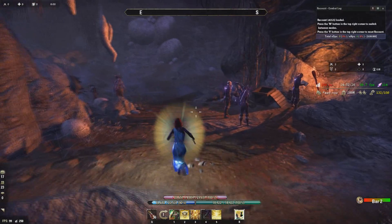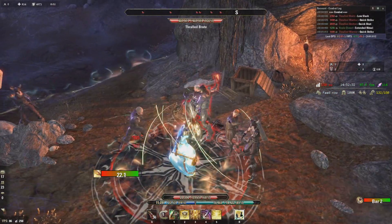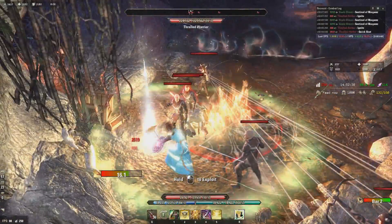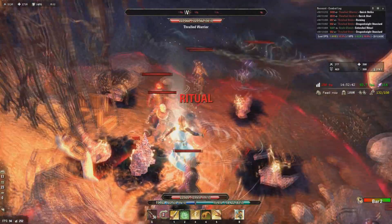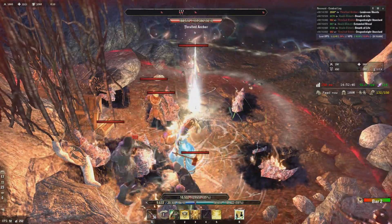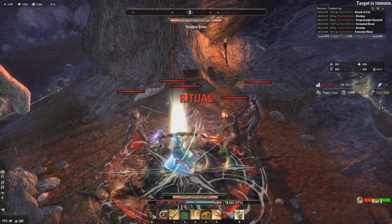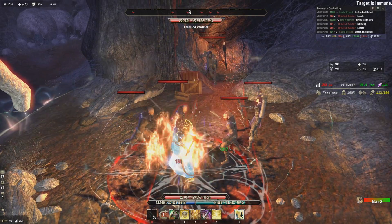We're just going to show how well our resource management is. We're going to let these mobs here wail on us. I think right at the start here we get mowed over by a charge in the middle of a standard, but we heal ourselves up nicely. This will give you a good indication of how often the helm actually procs. Just keep in mind that this will proc a lot more when we have more people in the group, because it's percentage based on friendlies healed — so more people means more percent chance it has to proc.